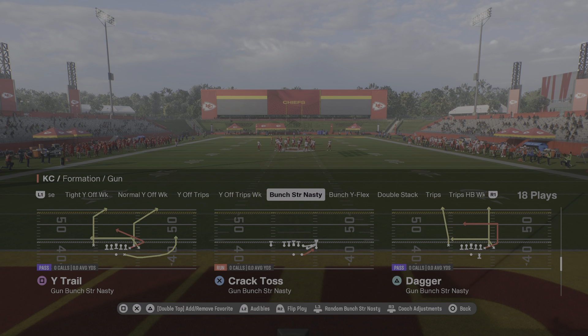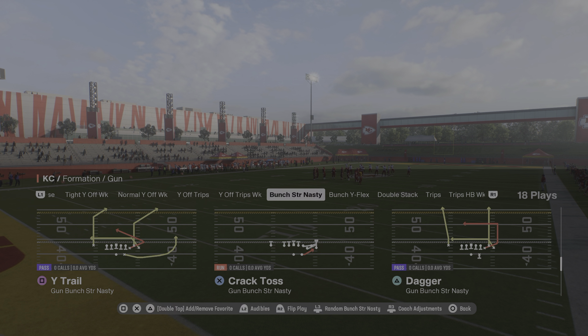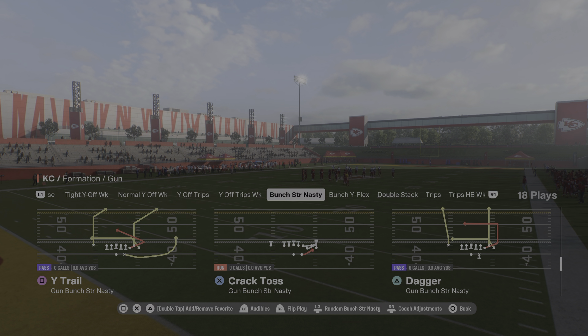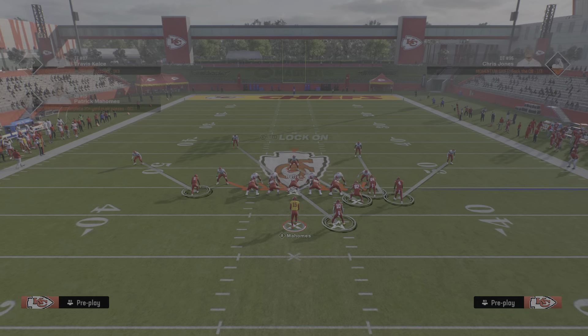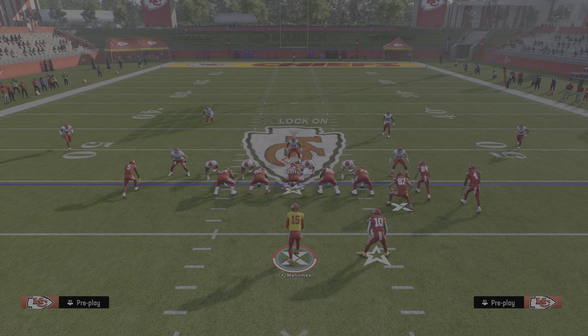We're just going to call this against a blocked running back, and we're calling it out of the Bunch Strong Nasty, which is going to be a very popular formation this year. To make this work, all you're really going to do is shift your D-line away from the running back.